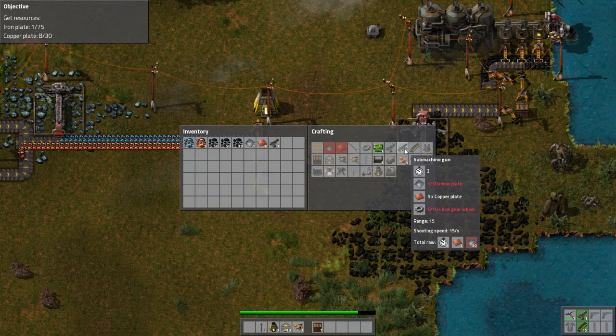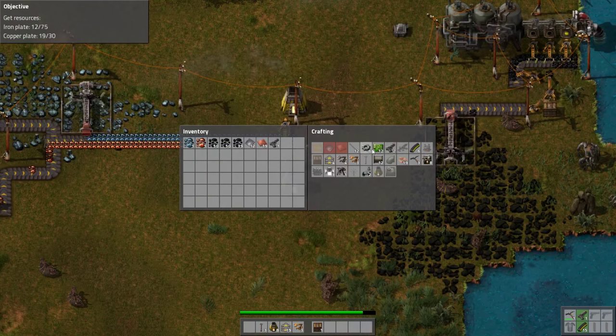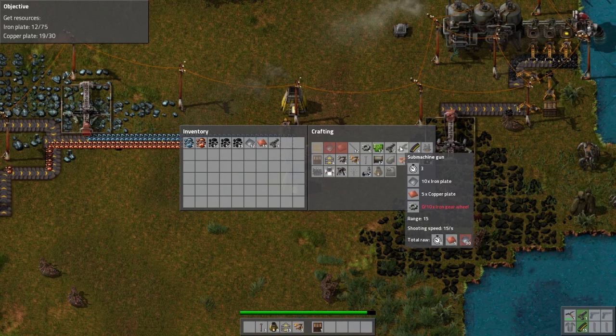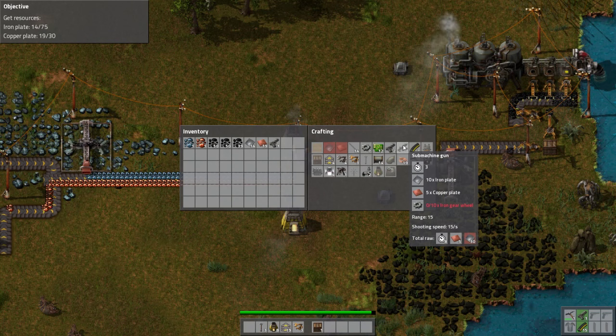Can I build machine gun turrets? Because that'd be nice. Go ahead and grab these new plates we've made. Can I make my SMG now? We need iron gear wheels — for those, we need more iron plates. So basically I just need a lot more iron in general — that can be done.